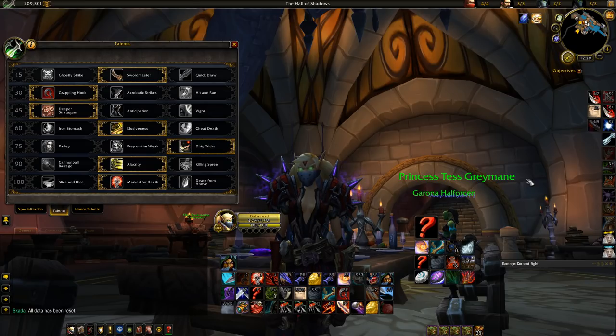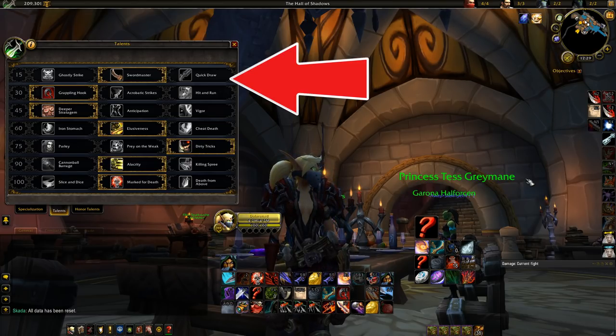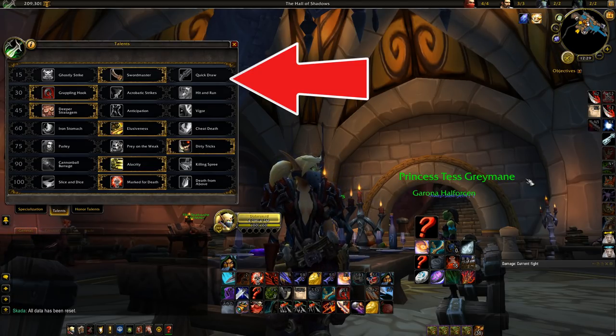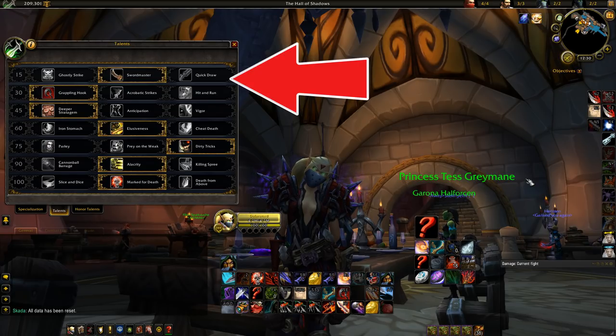Let's talk about talents. In the first row, all three talents are fairly viable. Currently I prefer Swordmaster, because getting more procs for Saber Slash adds a little extra damage oomph during burst or sustain. It's a 10% RNG proc chance, but it's nice when you don't have Jolly Roger. Ghost of Strike offers a little extra burst oomph, while Quickdraw is useful if you want to maximize combo points generated and have issues with combo point generation.